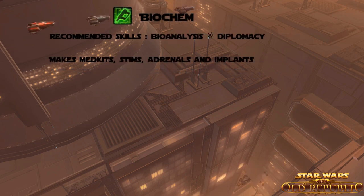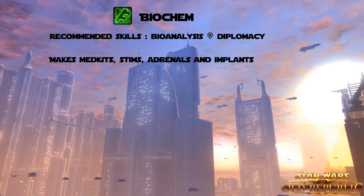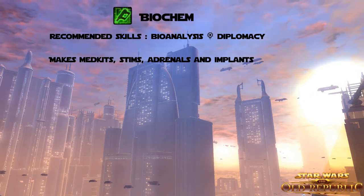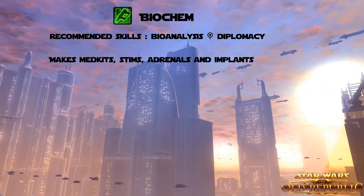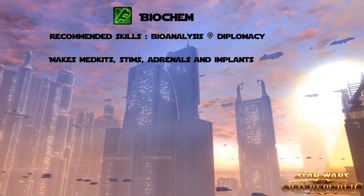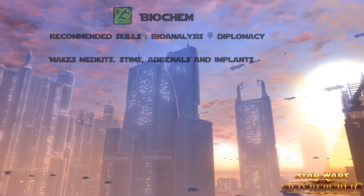Next up is Biochem, which comes with the recommended skills of Bioanalysis and Diplomacy. With this one you can make medkits, stims, adrenals, and implants. What's good about this is it's a really all-round skill that is usable by any character, because you get unlimited medkits and unlimited stims when you get to higher levels and research them, which means you don't have to spend cash on them anymore once you get there.